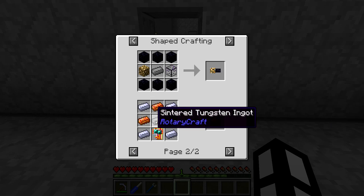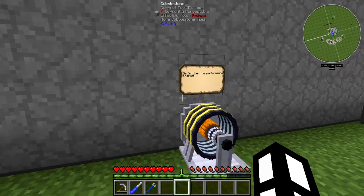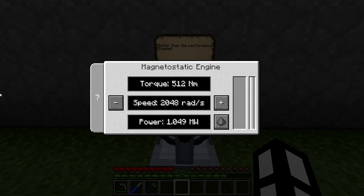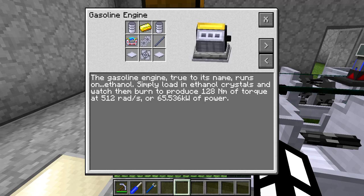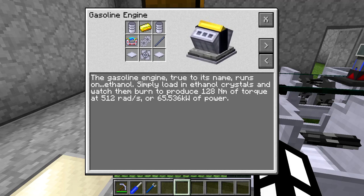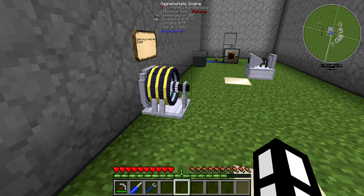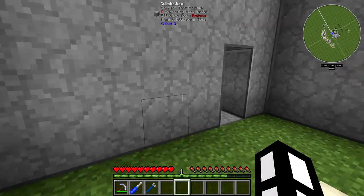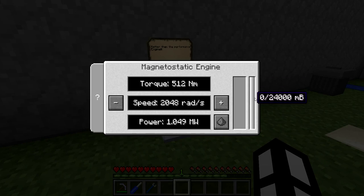The flux conductance upgrade uses the inductive ingots and the tungsten, and that gives us the first engine we've got that is better than what we've used before. The performance engine does 128 Nm and 512 rads — this new tier does 512 Nm and 2,048 rads. So this is going to be the first time you'll want to use these magnetostatic engines over the alternatives, because they are now better. Which means we're going to need coolant.